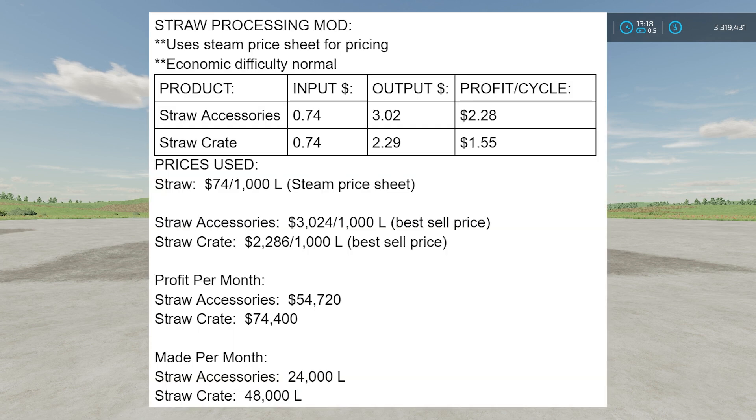Up on screen you're going to see a chart. This uses the Steam price sheet for pricing, linked in the description below. It's a pricing guide based on the game's XML of what you'll normally get if you sell straw at a good price, running at Normal economic difficulty. Down below you can see: the price used was $74 per 1,000 liters for straw, plus listed prices for straw accessories and straw crates — that's what you'll get if you take them to the market for a good price.